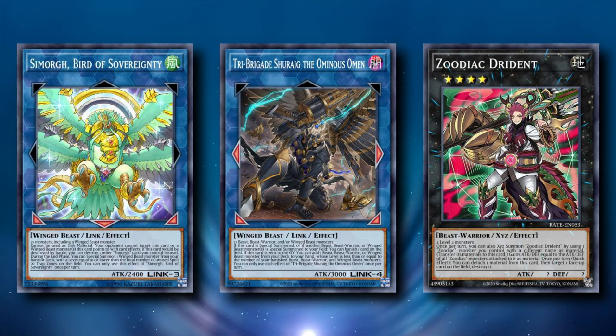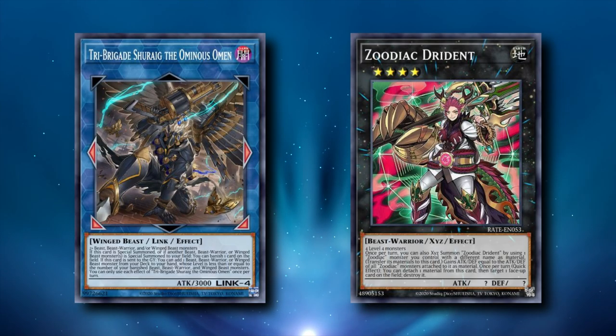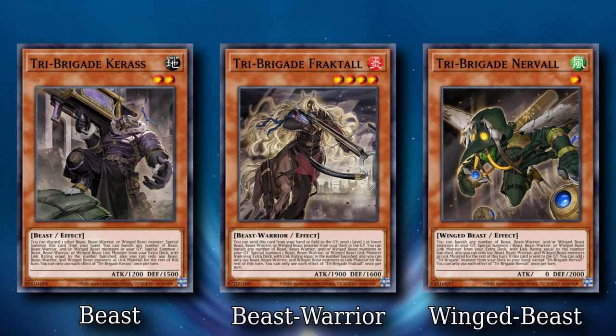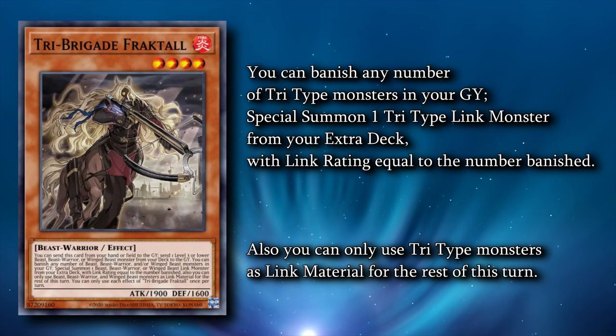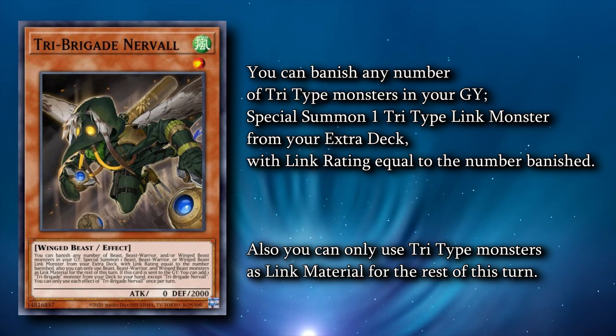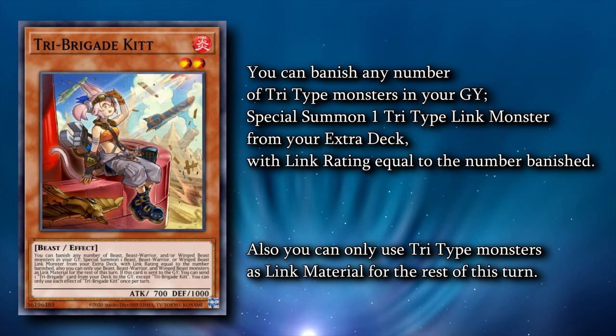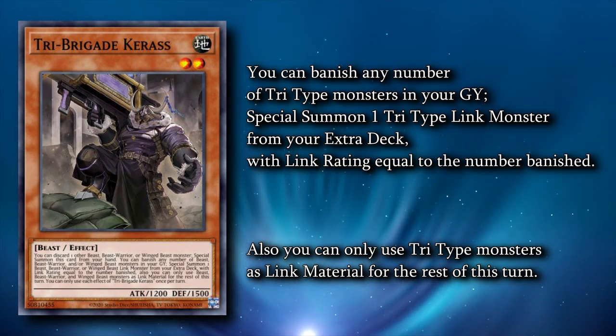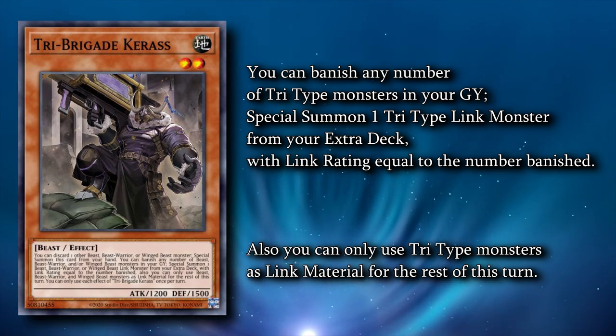First off, we're going to be taking a look at the Tri-Brigade Zoodiac build, starting with the Tri-Brigade cards themselves. All of the main deck Tri-Brigade monsters have two effects — one being shared by all of them and the other being unique. Their effects all revolve around certain types of monsters, namely Beasts, Beast Warriors, and Winged Beast monsters. We call these Tri-Types for shorthand. The universal effect shared by all main deck Tri-Brigade monsters activates on the field as an ignition effect. You can banish Tri-Types from your graveyard to summon a Tri-Typed Link monster with a Link rating equal to the number of cards that you banished. After resolving this effect, you can only use Tri-Types as Link material for the rest of this turn.